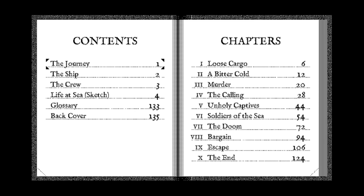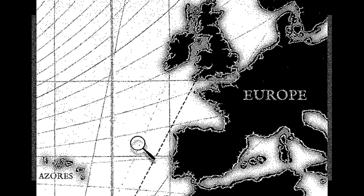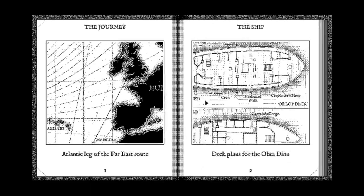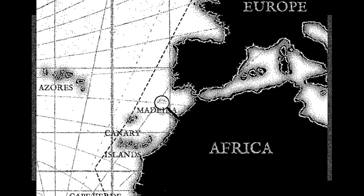The journey, the ship, the crew, life at sea — glossary, back cover. This is so detailed, I love it. So the Atlantic leg of the Far East route. The Azores, the Canary Islands, Cap Verde. We're not going to St. Helena? I don't know all the little islands. I feel bad, I should know more about history. Ugly American and all that. Anyway, we'll figure it out.